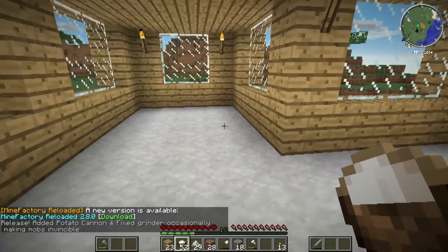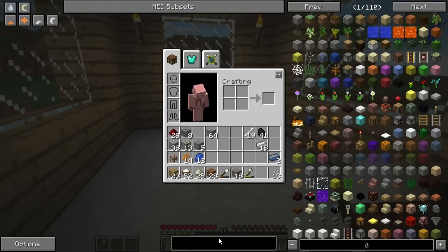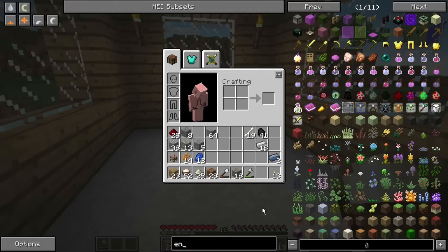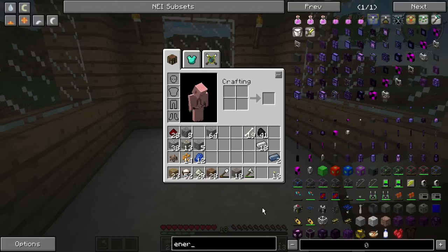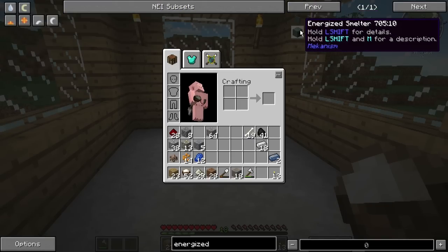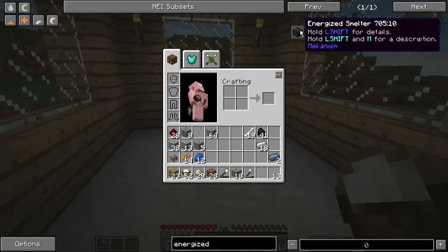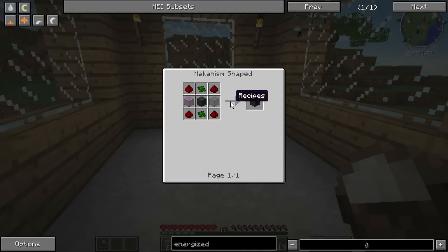The way we're going to do this is with Mekanism, and I'm going to set up all this stuff over here. The first thing I need to make is a metallurgic infuser. I've never really used most of this stuff so bear with me. So we're going to make an energized smelter — what do I hit? Click on this — R. Oh, we need glass. We have glass. But we don't have steel casing.